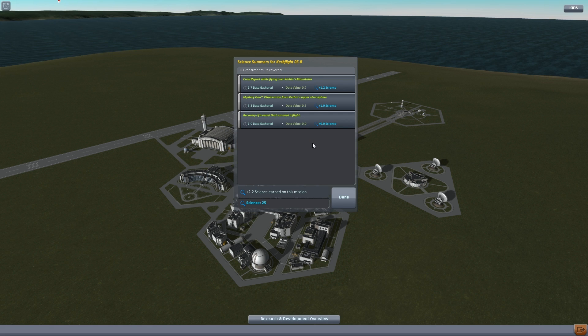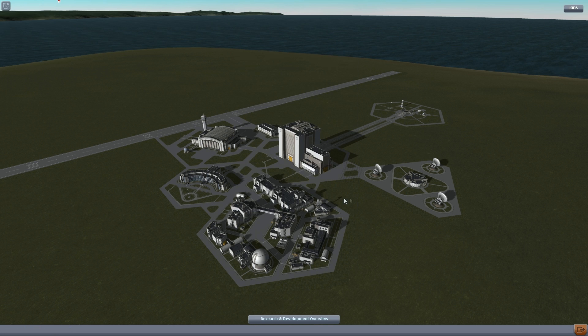It won't let me do anything - let's recover it now. Good, stopped long enough. Scratch one volunteer! We got 25 science now, gained 2.2 science on that mission. We had a crew report flying over the mountains, a mystery goo observation for upper atmosphere, and recovery of a vessel that survived the flight.